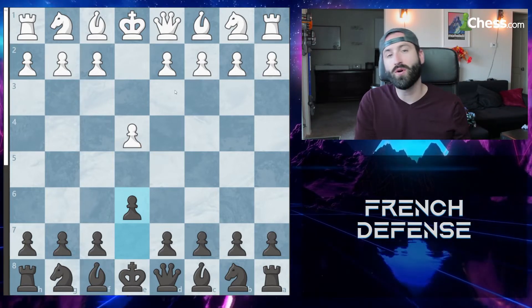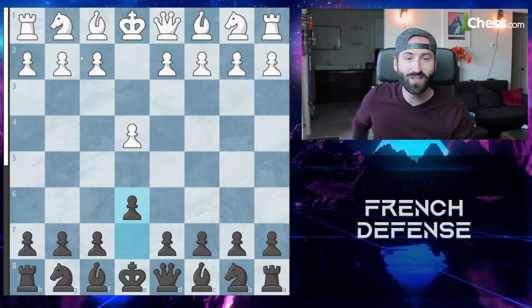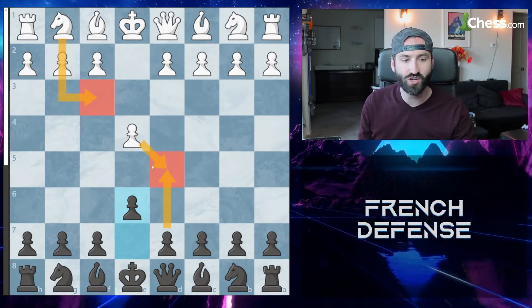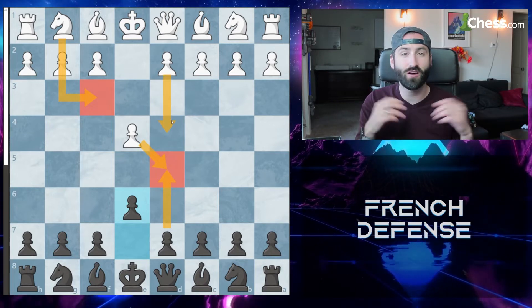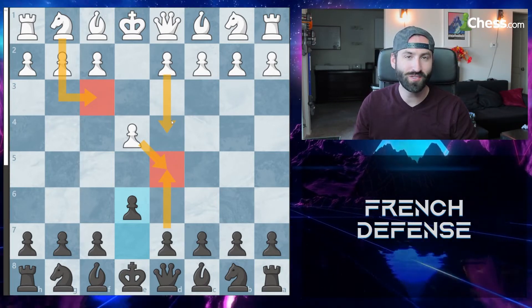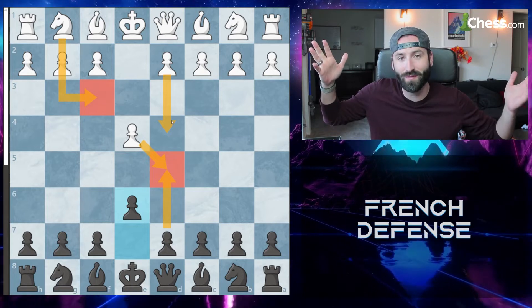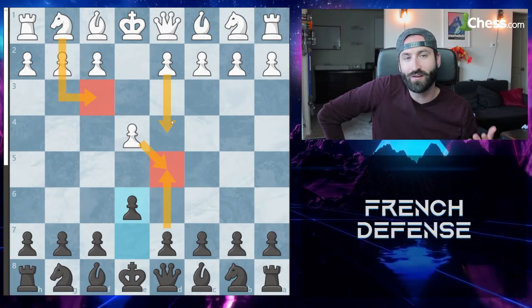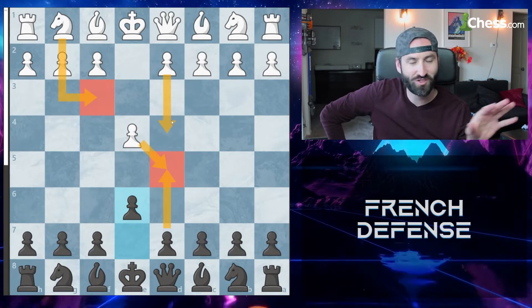There are a few different ways your opponent can react. I personally like to go knight to F3, and once black pushes up to D5, you exchange the pawns — this is called the Exchange French. It's a very boring and principled chess game, very much into the fundamentals, but it might be a good way to take your opponent out of theory if you don't know the French defense.